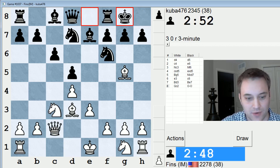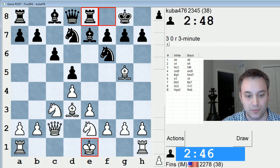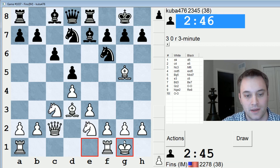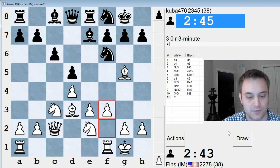So we have a QGD exchange right here. I have a lot of experience in this line. I play knight E2. I'm going to try to play the central breakthrough plan, which is preparing F3 and E4, and we'll see how my opponent reacts to it. So right here, F3, trying to push the pawn in the middle.